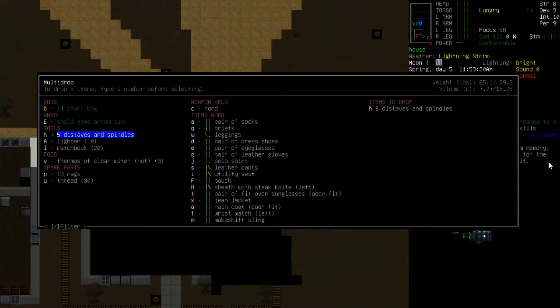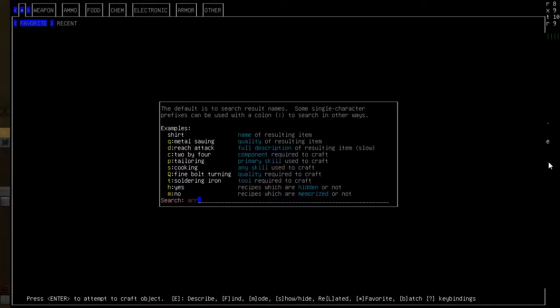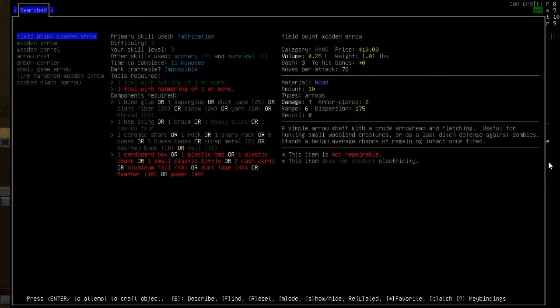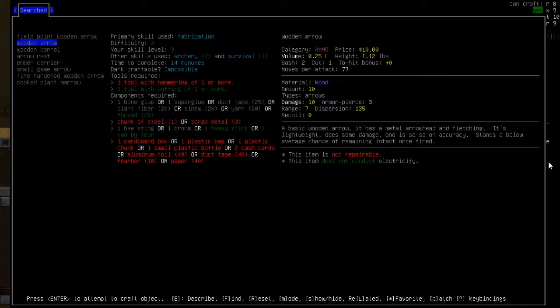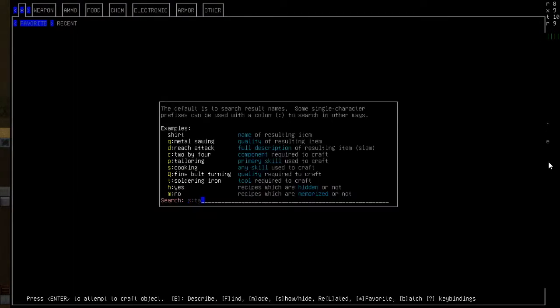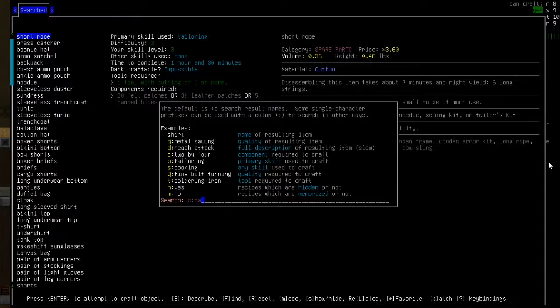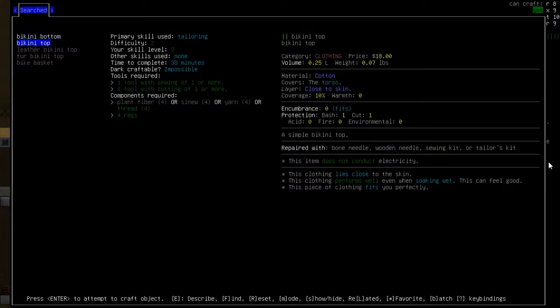Let's drop all of these rubbish things off. I wonder if we can make better arrows now - they look like wooden arrows. Yeah we can - good stuff! That's a good start. I was going to do some tailoring. I was going to make bikini tops - difficulty 2. We are above those then.